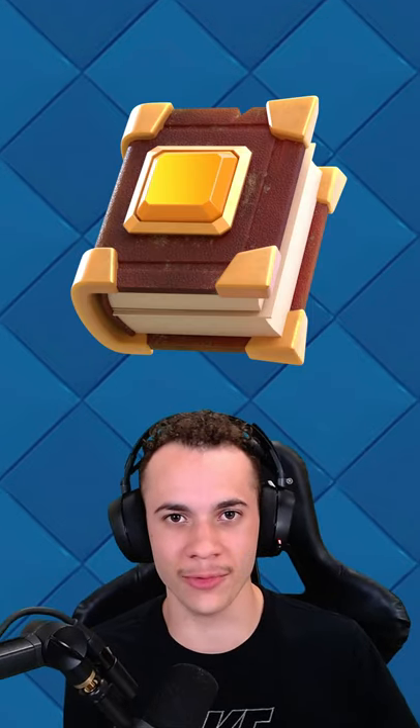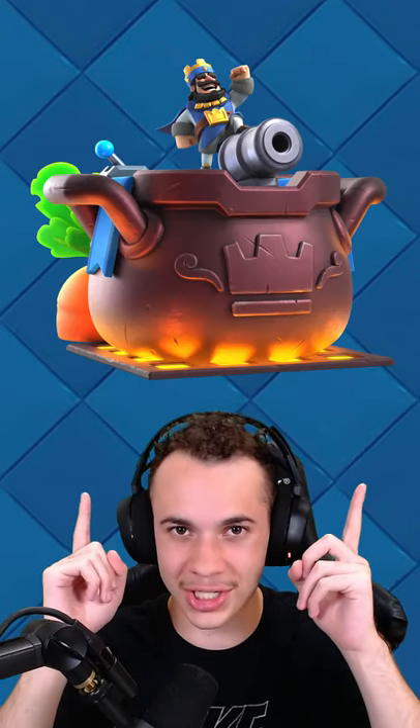The book that you'll get on the free track for the Pass Royale will be for rare cards. We'll be getting a new Tower Skin, the Kitchen Tower Skin.